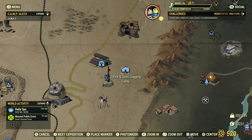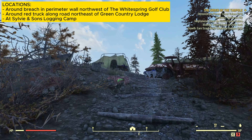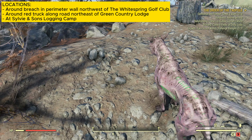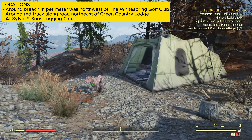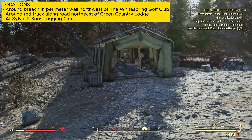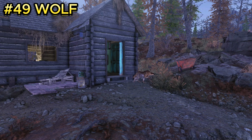Enemy number forty-eight is the wild mongrel, basically a dog with too much radiation exposure. You can find this enemy at Sylvie and Son's Logging Camp. Once you spawn in, walk up to the three tents and there will be a bunch of mongrels randomly outside or inside the tents — typically about three to four at this location.